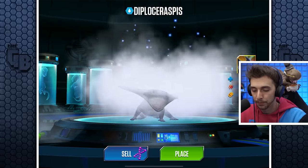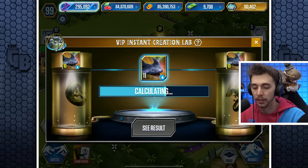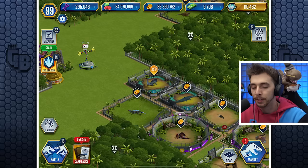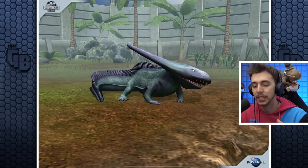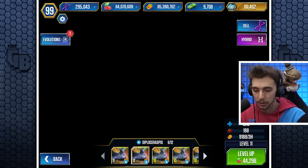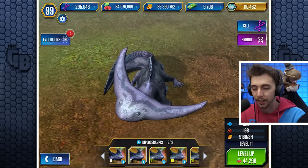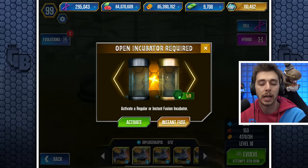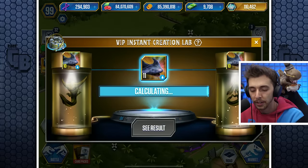Now we have the instant fuses, which is where it can get a bit dicey because those things are random — whether you're gonna get it on the first try or the tenth try, and each one could be a hundred bucks. So you could end up spending almost the same amount of DNA as on a normal one. At level 11 there you go — a little bit of stripes on the head. Love the archness of this.